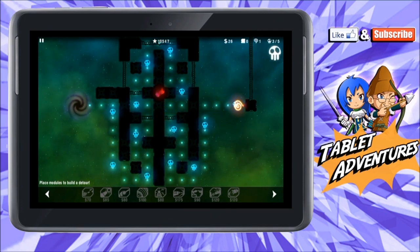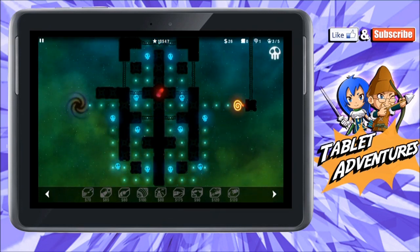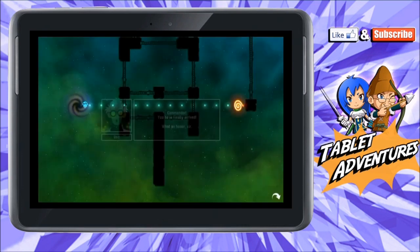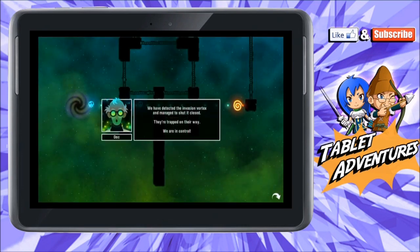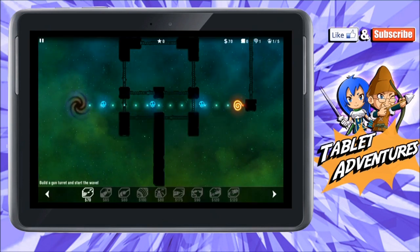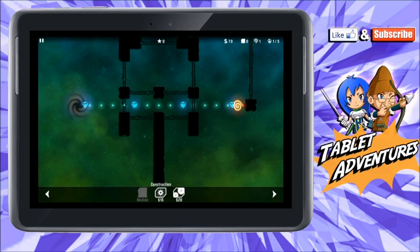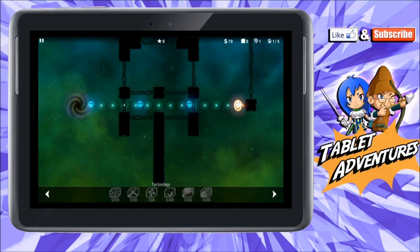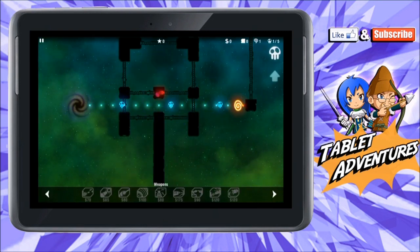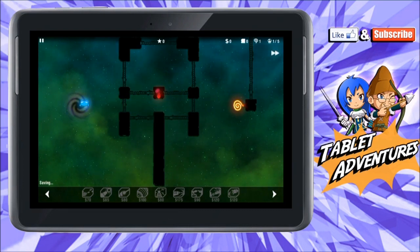It actually saved my progress from last time I played. Sorry about that — let me redo it. I love the music for this game. It looks like it's not letting me put any modules out here first, so I just have to put my weapon down and push the little skull thing in the corner to let the aliens attack. They're kind of slow so we just have to sit and wait.